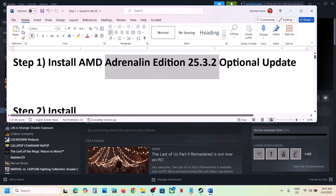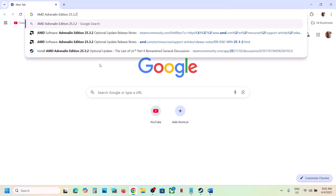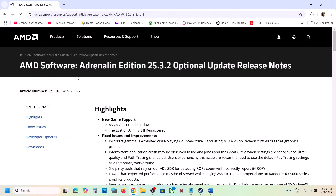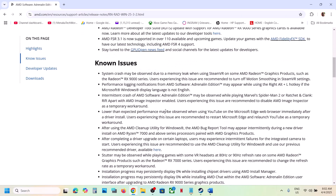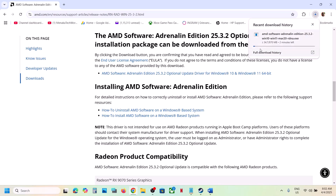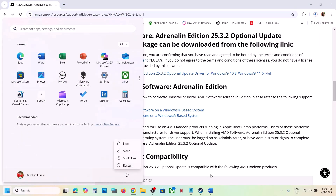The first step is to install the AMD optional update. You can search for it in Google — just type AMD 25.3.2 optional update and go to the AMD website. Scroll down to find the optional update, click on it, and once the download is complete, run the exe file and install it. After installation, restart your computer and then launch the game.